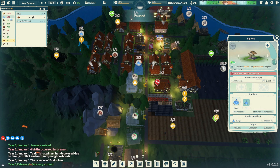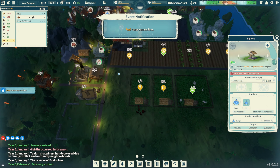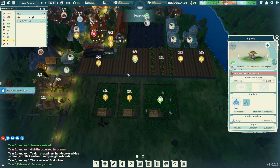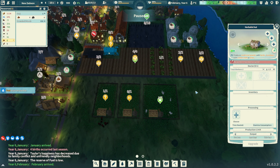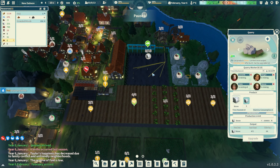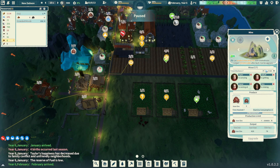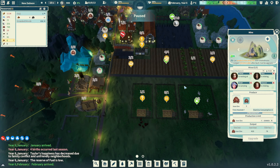We have no workers on the big well, which is terrible. We have 141 water and 1100 food - not looking good, we're taking a serious negative hit. I'm really hoping these fields will offset that. We've got a lot of iron. Let's cut down some stone with five workers on that.